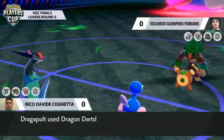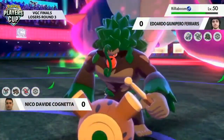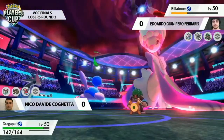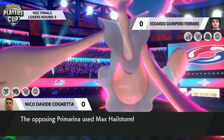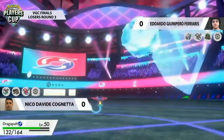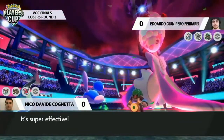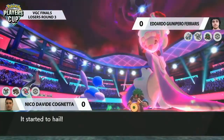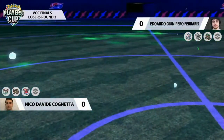Porygon2 takes that Grassy Glide from the opposing Rillaboom. Dragapult follows up again with Dragon Darts targeting Rillaboom, with the Fairy typing of Primarina keeping it safe from that move. A little recoil coming from the Life Orb on Dragapult, as Primarina follows up with Max Hailstorm — Dragapult is going to be KO'd by this devastating Ice move, and of course the weather changes on the field, dealing a little chip.